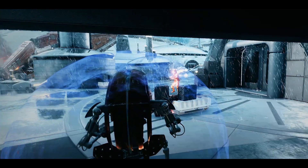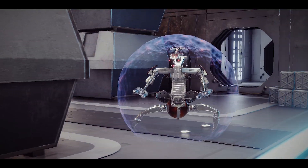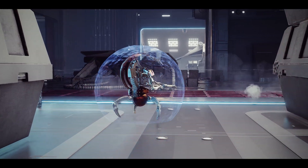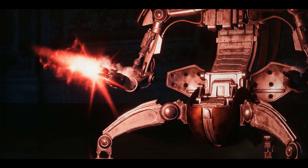Then we animate it and set it up in engine — designers do that in collaboration with our animators — to make the character move around and fire. From there, VFX work takes over to make sure that the blaster bolts that character fires are unique and special to that character.